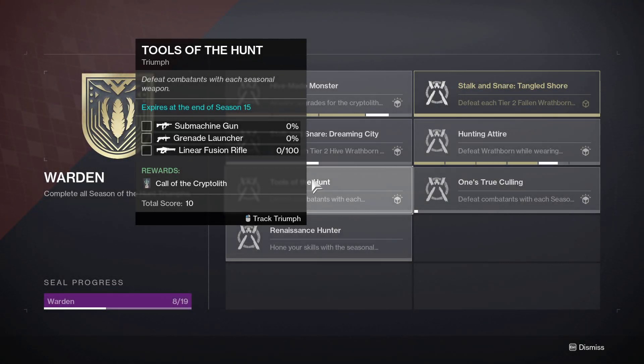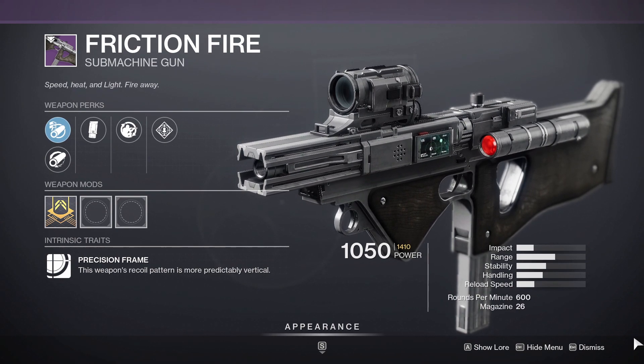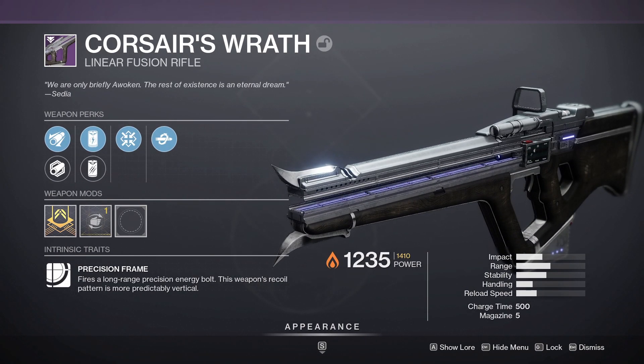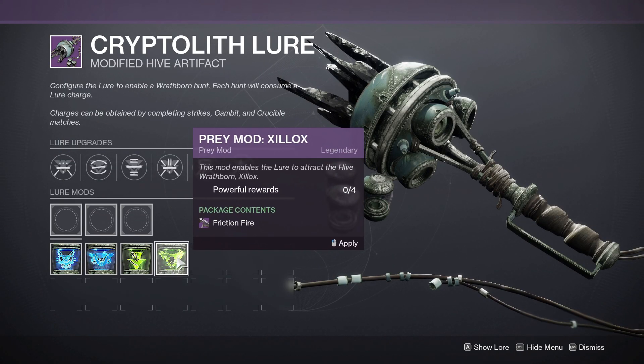The next Triumph, Tools of the Hunt, is to defeat combatants with each seasonal weapon: the SMG, the Grenade Launcher, and the Linear Fusion Rifle. The seasonal submachine gun is called Friction Fire — it's a 600 RPM Archetype, just like the Ikolos SMG, but this one's Kinetic. The Grenade Launcher is called Deafening Whisper, and the Linear Fusion Rifle is Corsair's Wrath. These can be earned from rewards and drops.